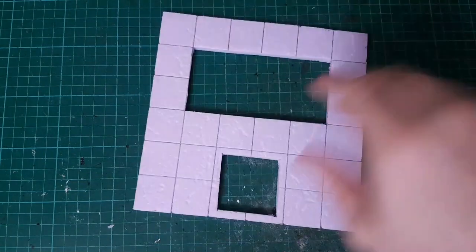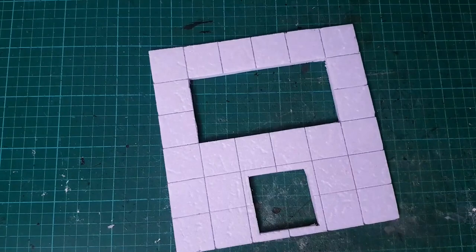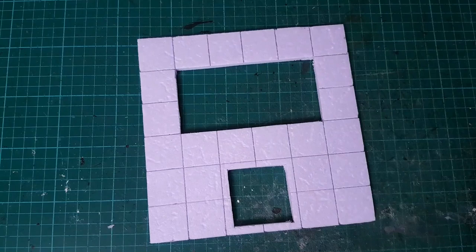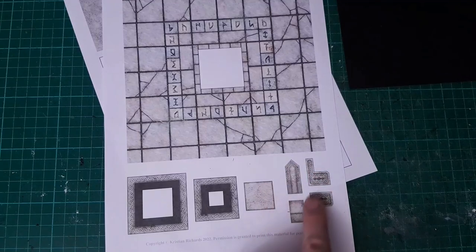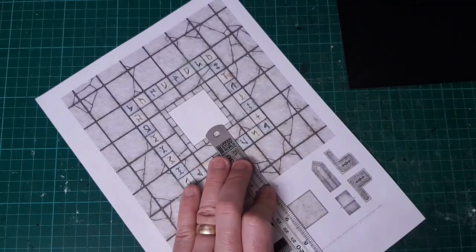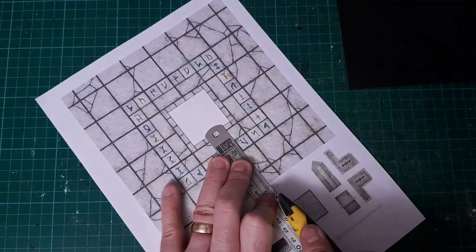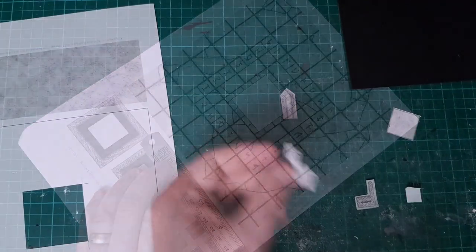I'm going to undercoat and paint this, but there's already a whole video on making dungeon tiles and it'll be done the same way. What I want to do now is cut out these pieces for the seat. The nice thing is the seat is described as marble, which I couldn't paint myself, and this printed card looks quite marbly to me — so thank you for this, it's a great help.